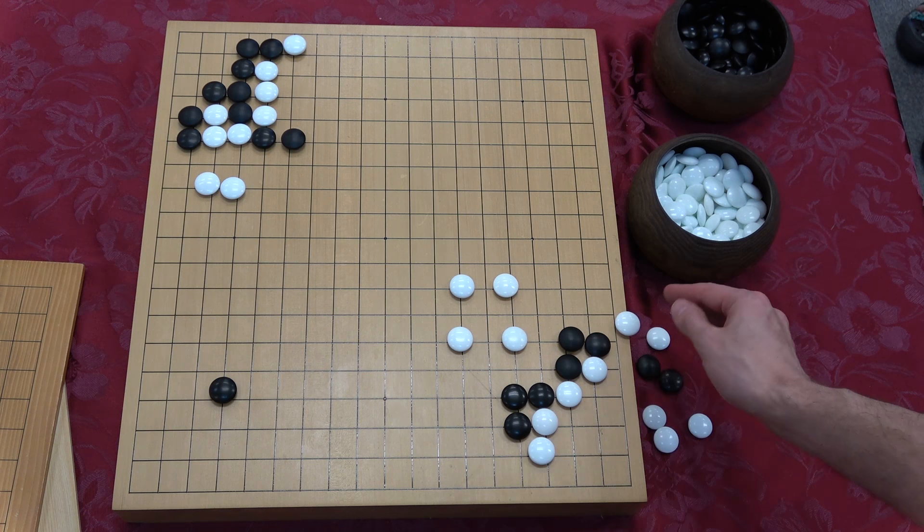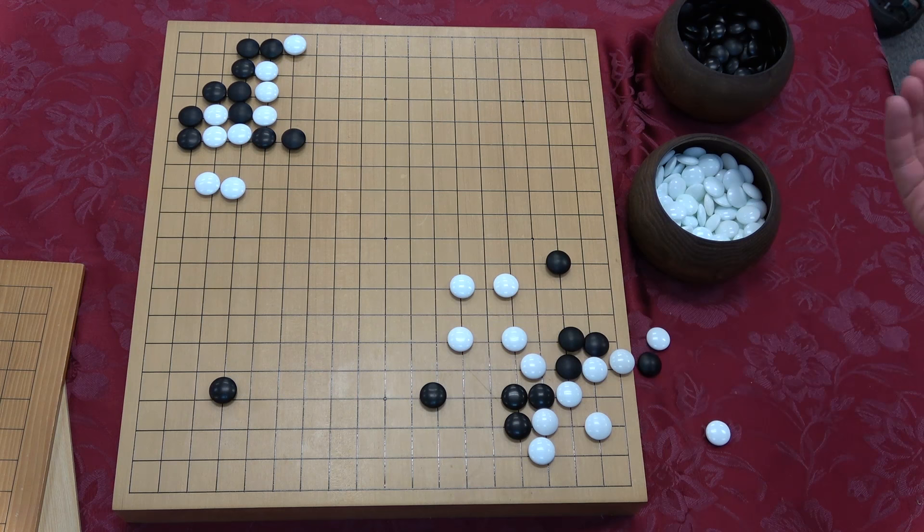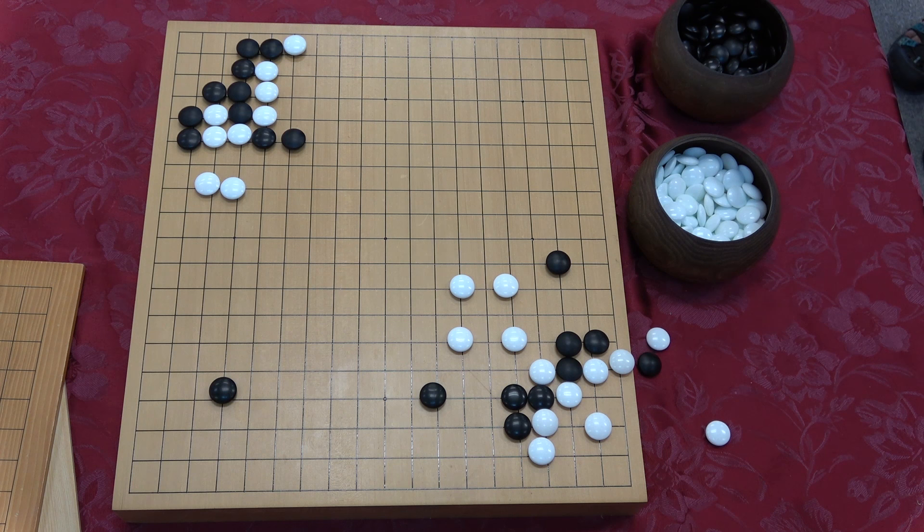If we play somewhere else, white's going to play here. You might say 'this isn't a big deal, I can survive on both sides.' But think about how you feel about black's position — it's going to be a sweaty battle for black and white is going to be having a lot of fun. Both groups are manageable but very easy to harass.